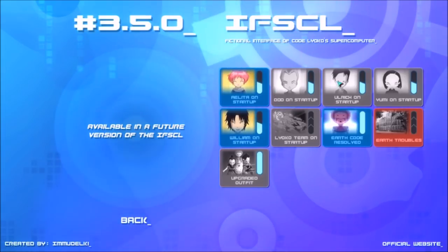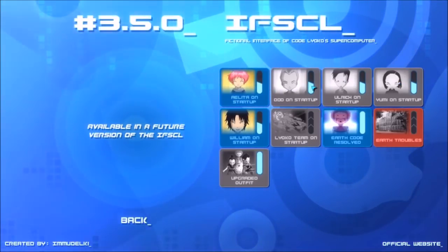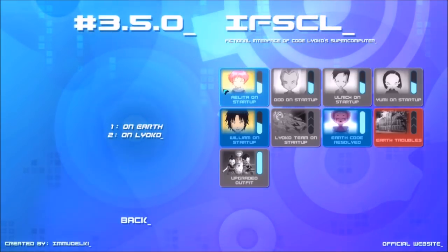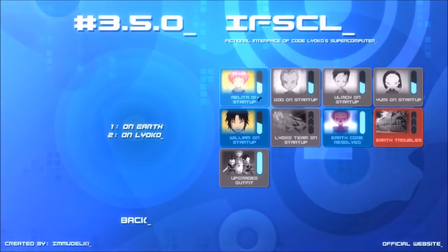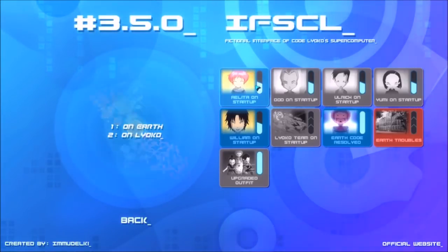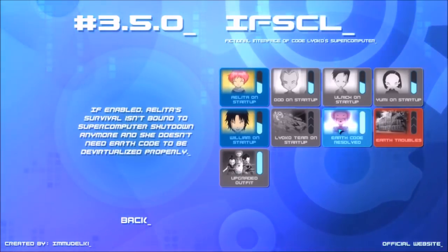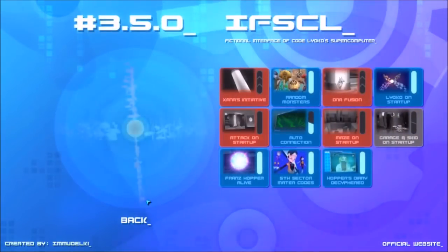We'll leave William on just to show off what he can do. The rest of the characters don't have any options right now — it's just whether you have them unlocked or not. With Aelita, you can either have her on Lyoko like in season one, or on Earth like in season two and upward.